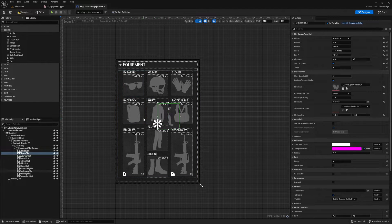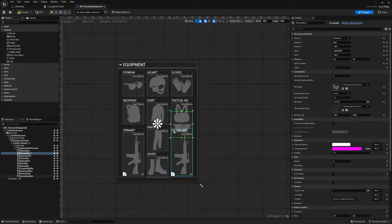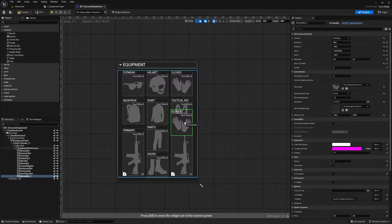You can spend as much time as you like organizing and choosing where your slots will be. I'm going to put mine here and drag it to the bottom of the hierarchy so it appears on top of those two slots.